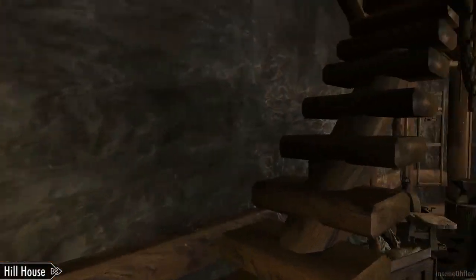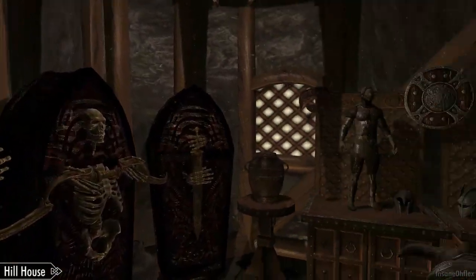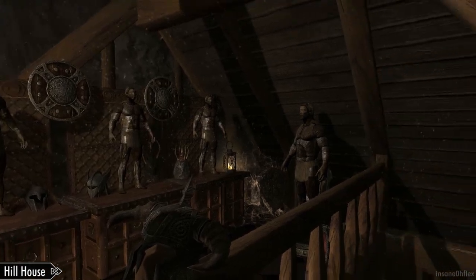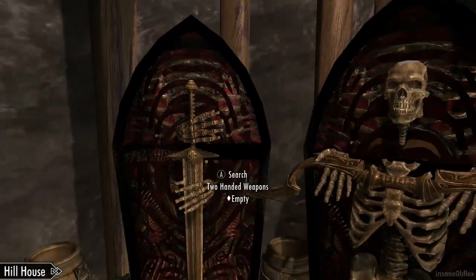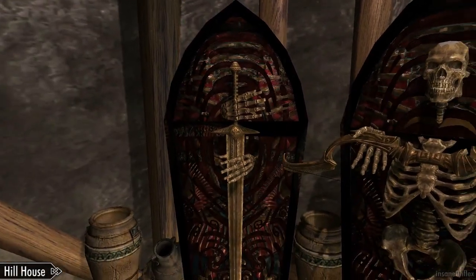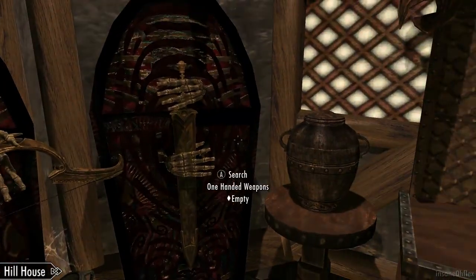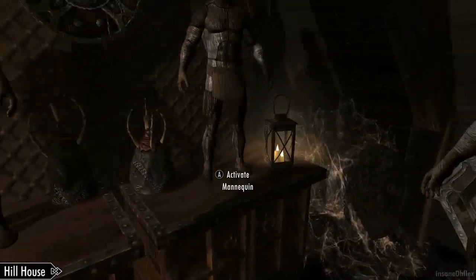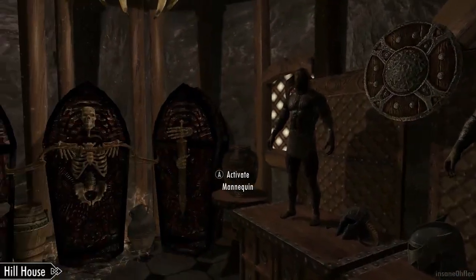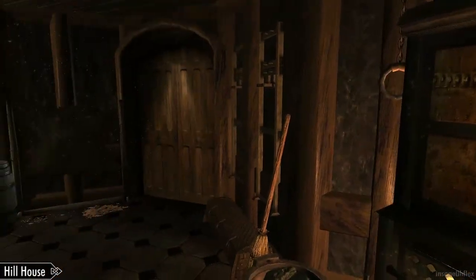This part of the home is separate from the main part, so it's in its own little cell. Up here you've got some neat storing locations for weapons and armors. All of the item storage in this house is named — so for example you have two-handed weapons, bows, one-handed weapons, light armor, cloth armors, and heavy armors.